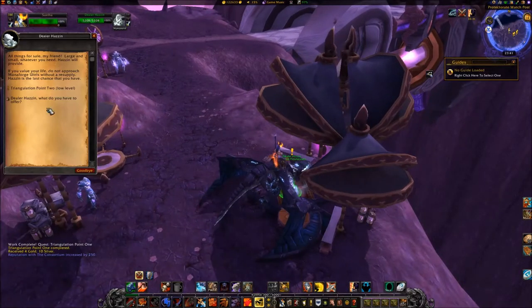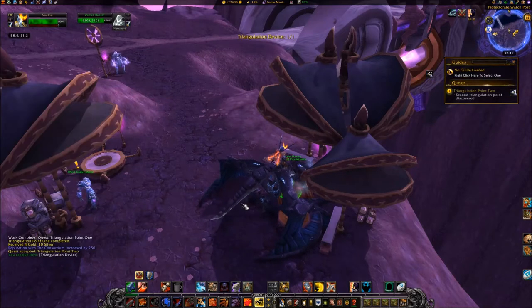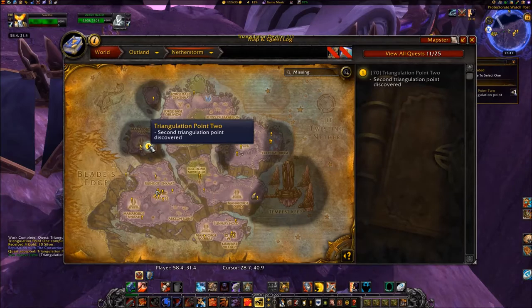Accept the quest Triangulation Point 2 from Dealer Hazin at coordinates 5831. Travel southwest to coordinates 2841.